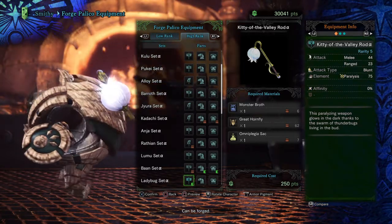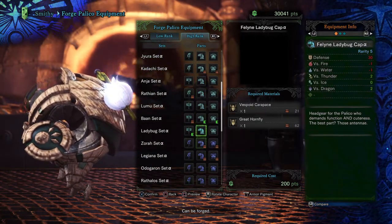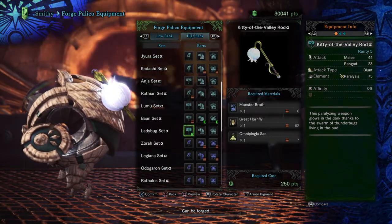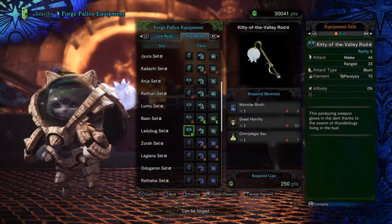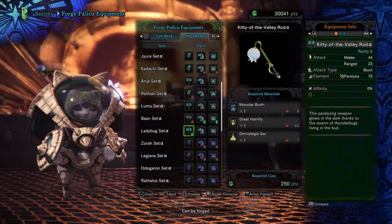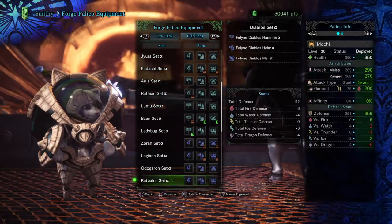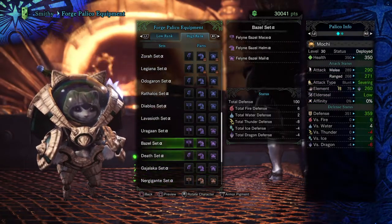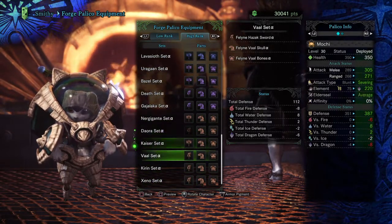So that's pretty much it for this video — we were just taking a look at the equipment that you can make from the Forge. To sum it up, you want to make the Rottoban armor and the Ladybug weapon, and you can pretty much use that throughout all of high rank. And then if you really want to make different armor sets, you can make the Diablos and the Basil Goose, and then any of these Elder Dragon armor sets.